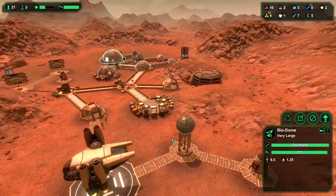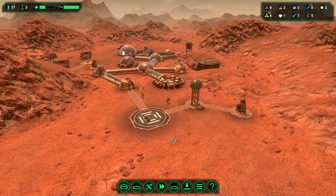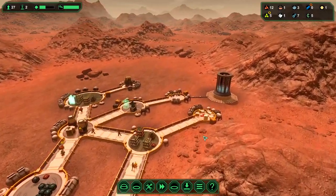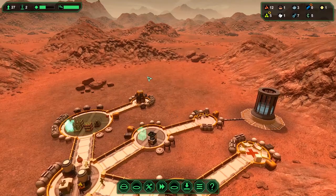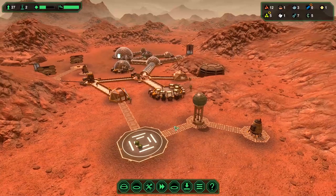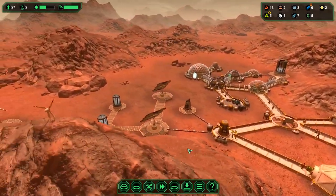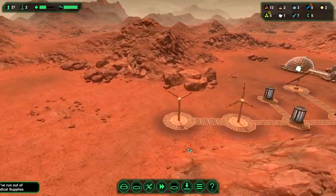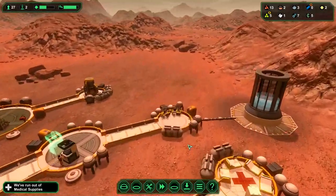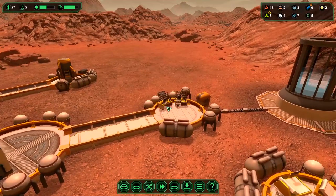Could you imagine if they linked the games together where Dawn of Man could go into modern society and then into this game? It'd be cool if there was a game that linked together like that — almost like Spore, where you start as an amoeba and work your way up to a space-faring civilization. We're out of medical supplies again, but our scientists are hard at work bringing medicinal plants back over to the laboratory.